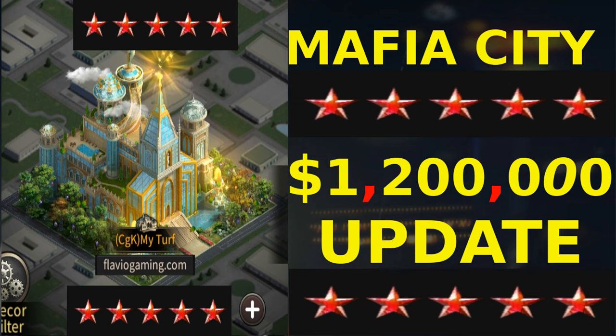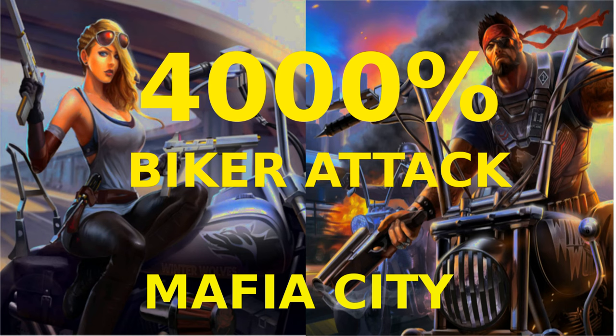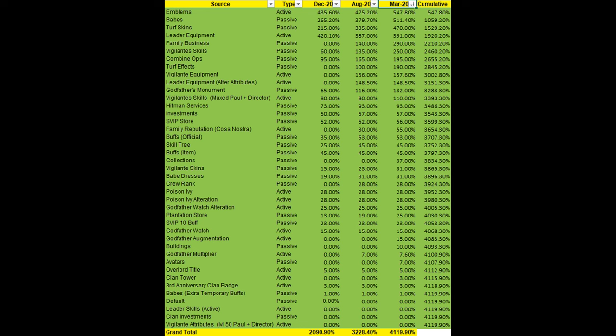Today we'll be talking about the max stats in the game. About two months ago, I was going to make a video on how to get 6,000% stats because the max possible biker attack had just reached that level. But then they decided to do a massive update which increased the max biker attack from just over 6,000% to well over 7,000% in the game. Therefore, in today's video, we'll be seeing how you can get over 7,000% biker attack in the game. The way I'll be doing this is by comparing the max stats in my previous video on how to get 4,000% biker with the max stats now. So let's get right into it.